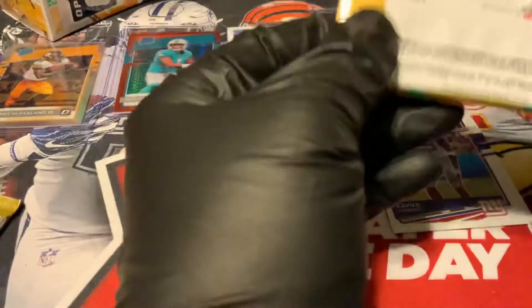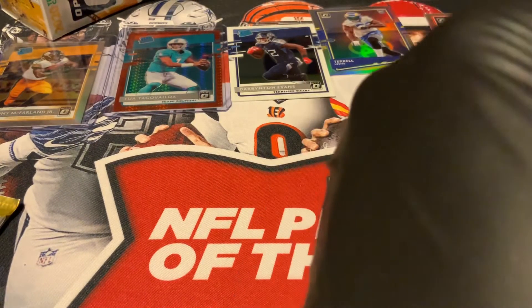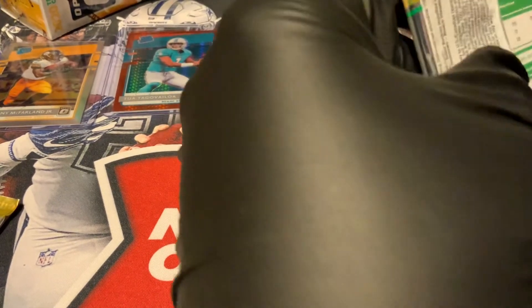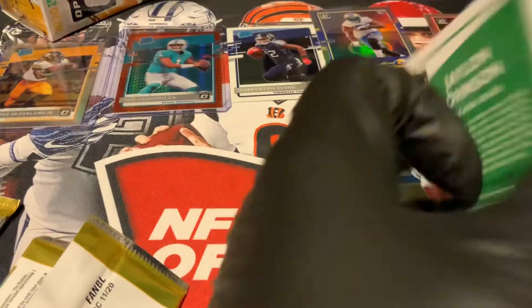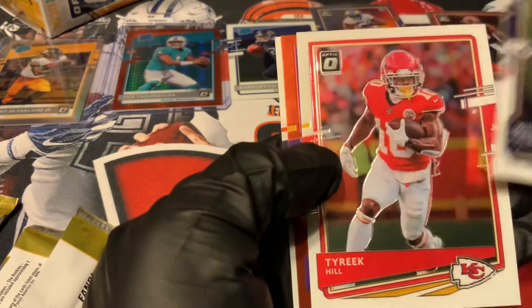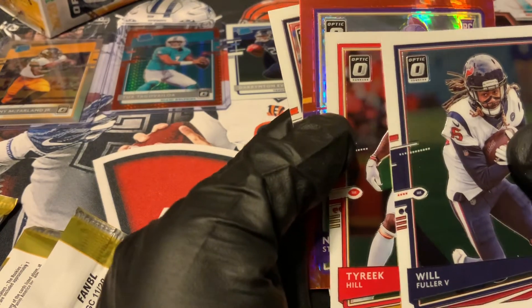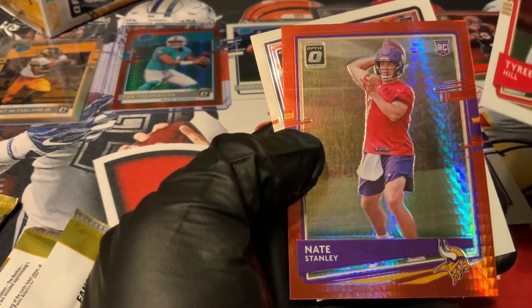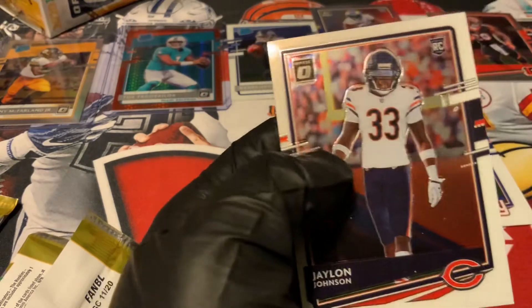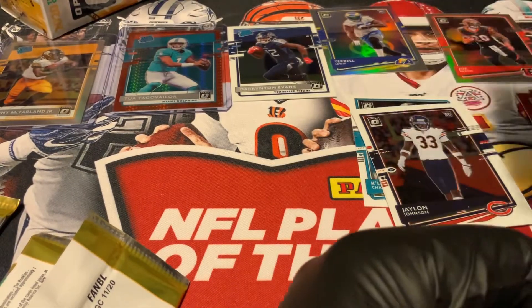We'll follow that with a Tyreek Hill and another rookie — Nate Stanley. It's a Red Hyper rookie quarterback. Jalen Johnson is a rookie.